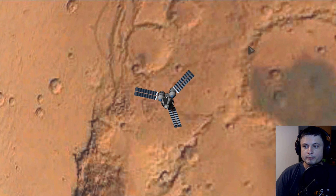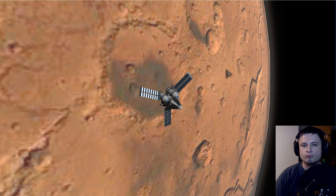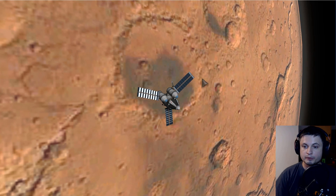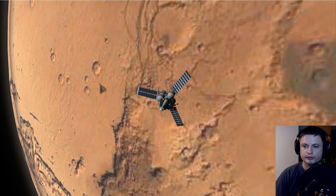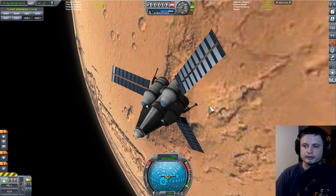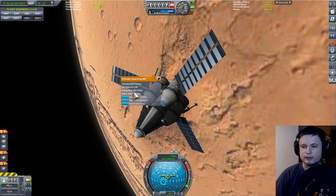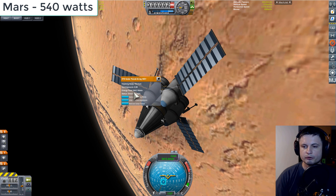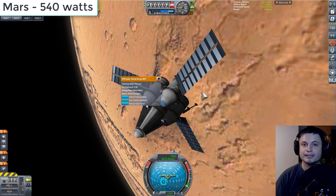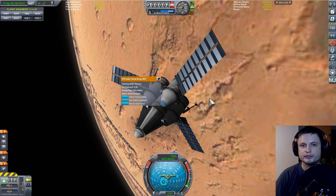Our next stop is the red planet, Mars. Mars is at a distance of about 1.5 AU, about 50% farther away, but because of the way efficiency works, the panel efficiency drops dramatically more. As a matter of fact, it's about half of what it is on Earth, so here we'll get about 540 watts for the same size panel. Even at this small increase in distance, the efficiency drops quite dramatically.